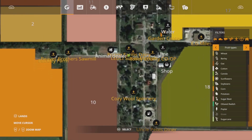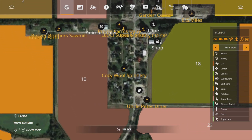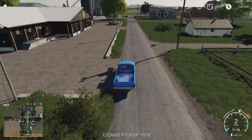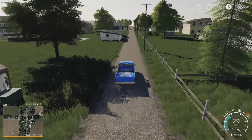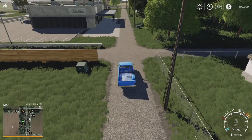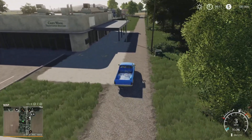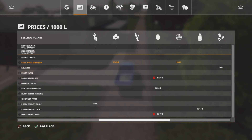We'll check out the spinnery and this section, then come back up. You've got your spinnery there — Cozy Wool Spinnery — which is obviously just going to do your cotton and wool.